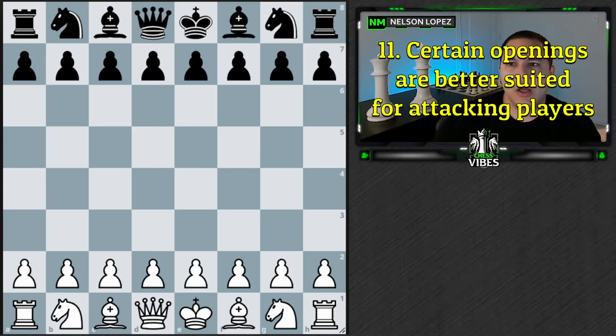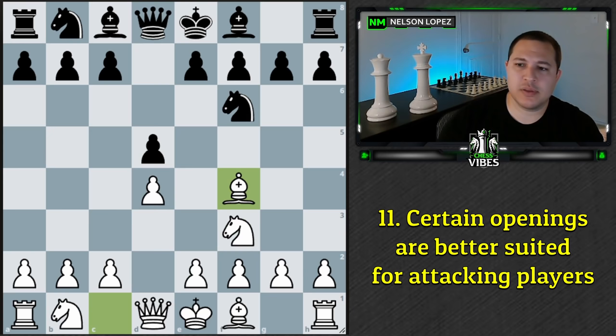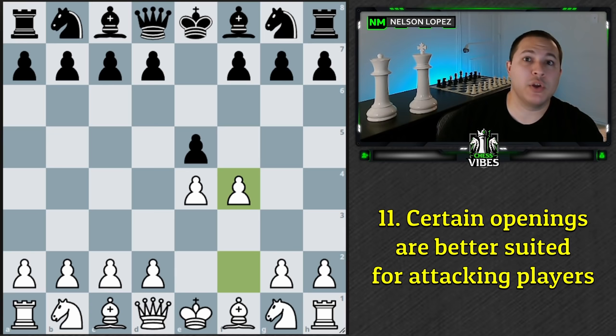The next principle is that certain openings tend to be better for setting you up to attack. If you play something like the London system, you can generate some attacks, but it will be very different than playing the King's Gambit or the Danish Gambit or some other very aggressive opening — those types of openings lead to more attacking positions by nature. If you're an attacking player, it might be worth evaluating your opening choices and asking whether that opening generally leads to aggressive positions. If not, you might want to consider something else.